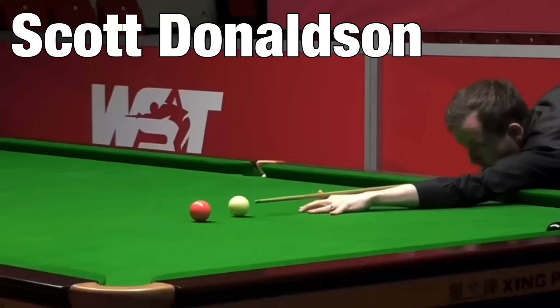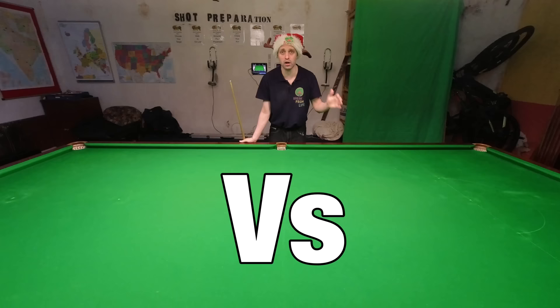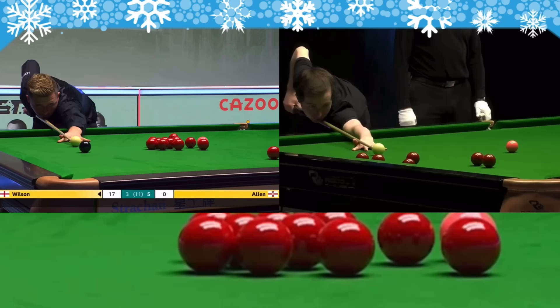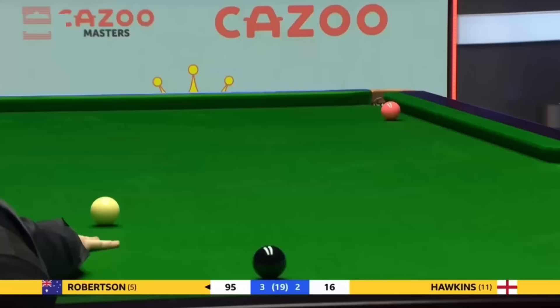It's now time for the fluke of the year. This year it's a straight fight between Scott Donaldson and Kyren Wilson. Both of these shots are brilliant flukes, and although Kyren Wilson's fluke is good, Scott Donaldson just has that little bit more, so he's this year's winner.